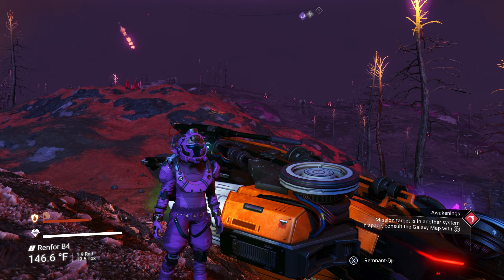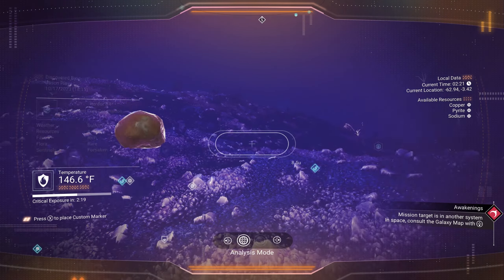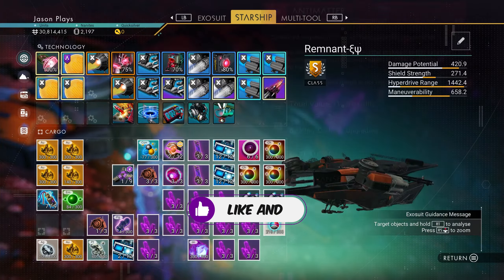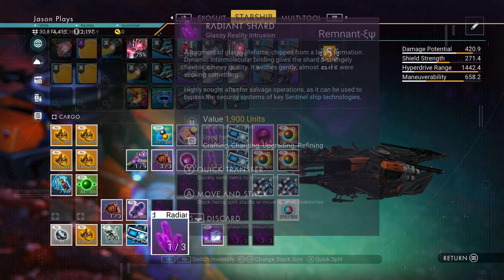Welcome back to No Man's Sky, everyone. Jason here, and in the last episode of the Fugitive Run, we were looking for graves but couldn't find any. So I've decided on this run, we're gonna try to blow through as many of our Radiant Shards as possible.